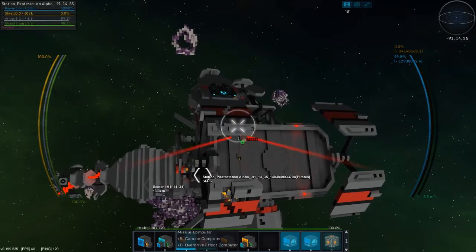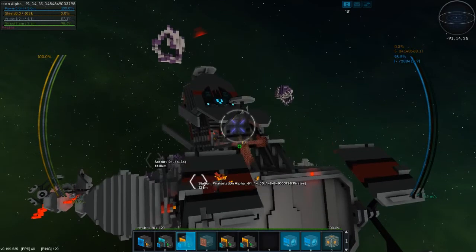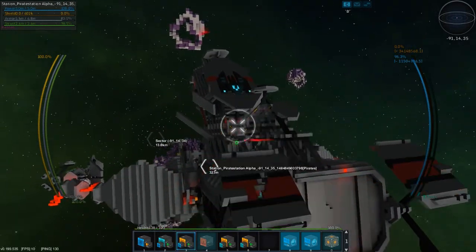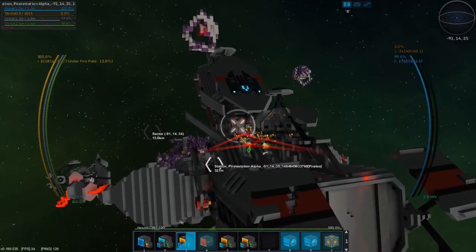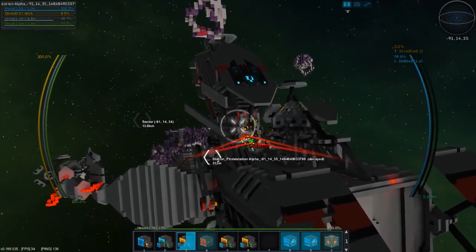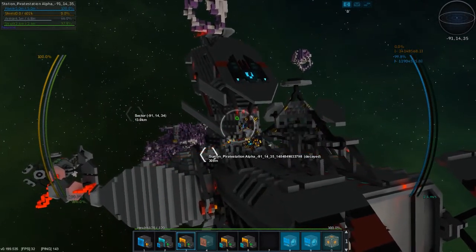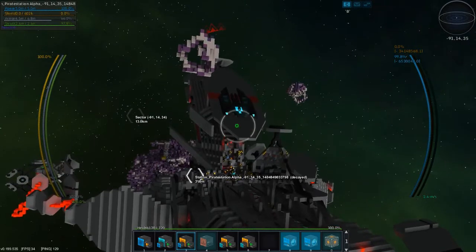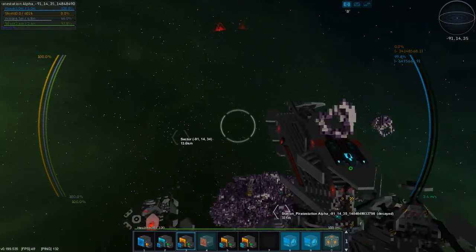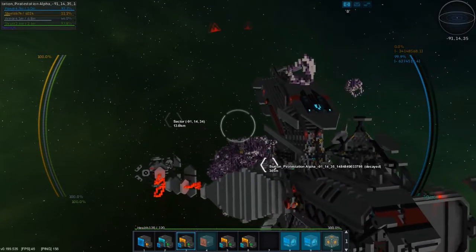I believe the faction module is right there, somewhere in this region. Yep, got it. Because notice up here, it's gone to neutral. That is because I took out its faction module. Now let's take out its turrets.